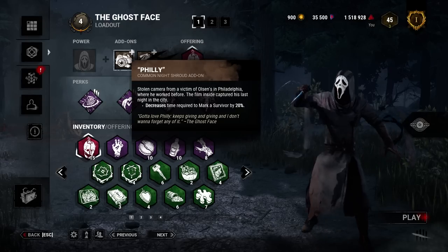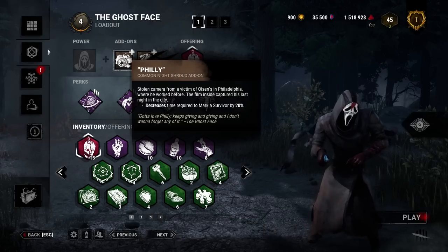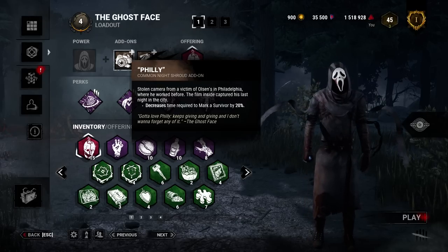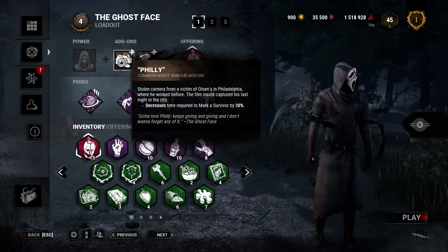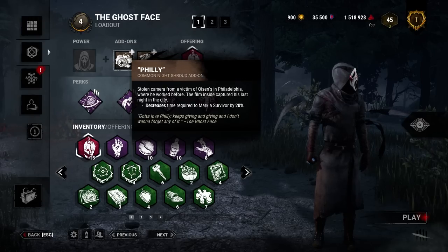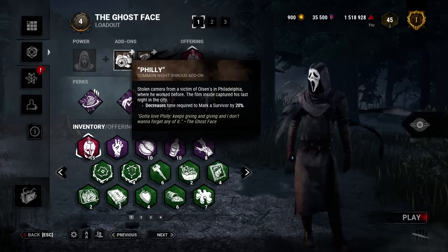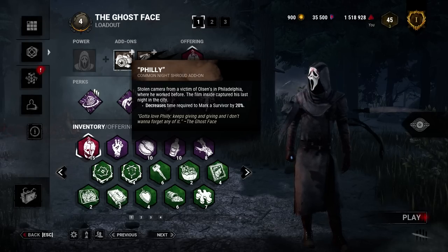First thing here we have Fili. Fili is going to decrease the time required to mark a survivor by 20%. There's been so many times on Ghostface where I almost get a survivor marked, and if I just had a little bit extra that would have marked them and I would have gotten the insta-down. But instead I just normal M1 them, don't get the insta-down, and they run away. Which is bad because Ghostface does not have very good chase potential.